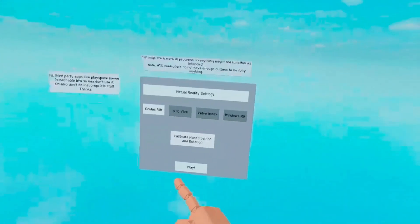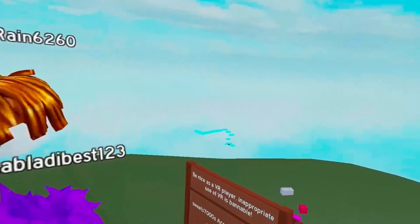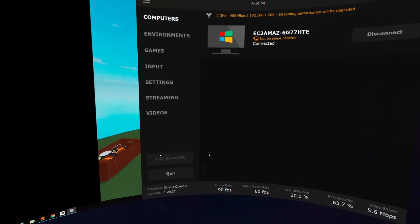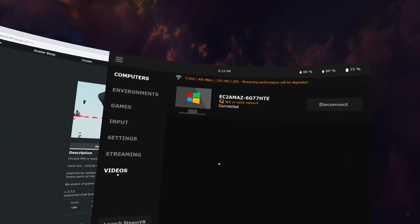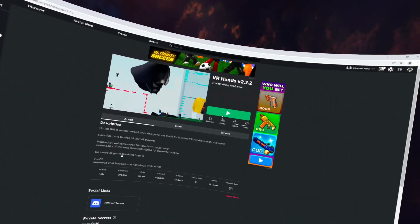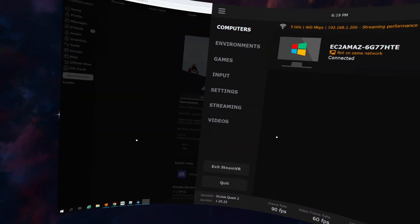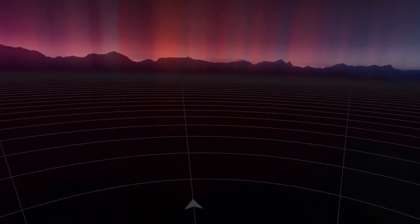So let me show that again. Things to remember: you want to press play and then launch SteamVR literally right afterwards. Let's show you once again quickly — press play, it's loading, launch SteamVR right afterwards, and it should put you in. Put Unknown Sources on your Oculus thing. It's a bit sketchy but that's how you do it.